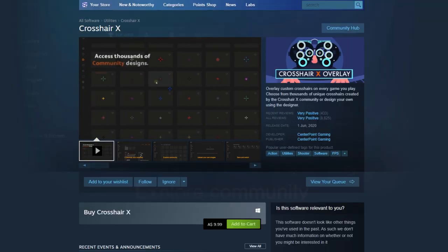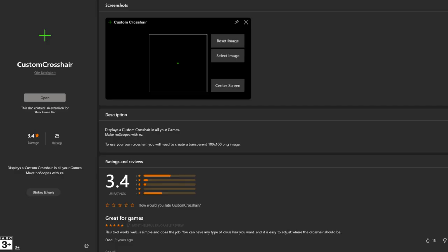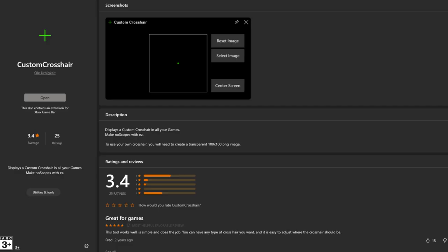Then you can waste your money on a custom crosshair overlay like Crosshair X, or you can just go to the Microsoft Store and download Custom Crosshair for free, like I have.